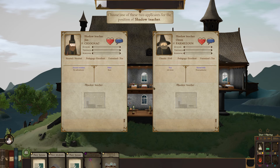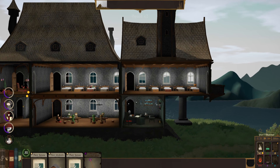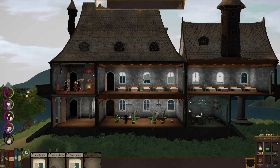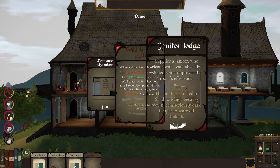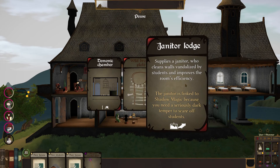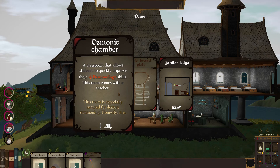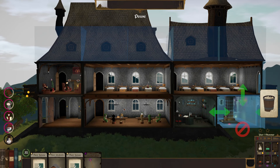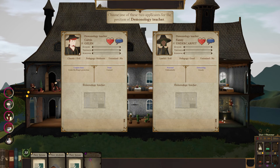A new shadow teacher applicant — she's chaotic evil. Is it even a question? Absolutely not. Drawing new cards: demonic chamber, wild breastplate — when a student is at least level two, a janitor's lodge supplies a janitor who cleans walls vandalized by students and improves room efficiency. The janitor is linked to shadow magic because you need a seriously dark temper to scare off students. There's also a classroom allowing students to quickly improve their demonology skills — this room comes with a teacher. I feel like lawful evil would probably make a good teacher.